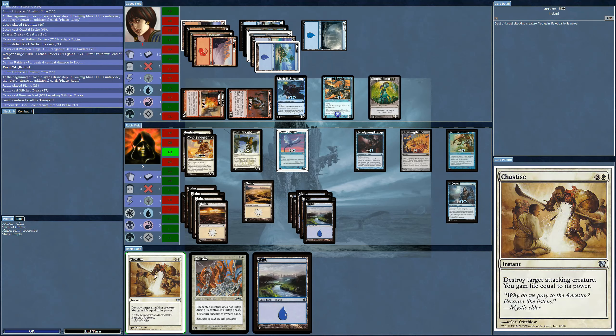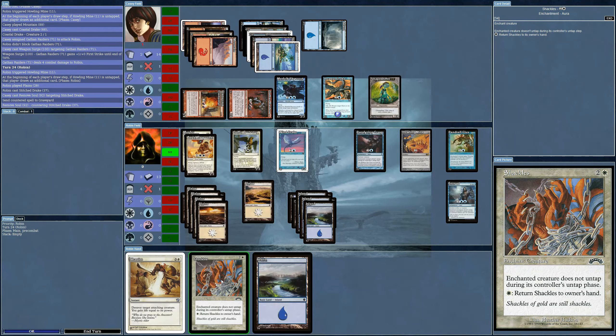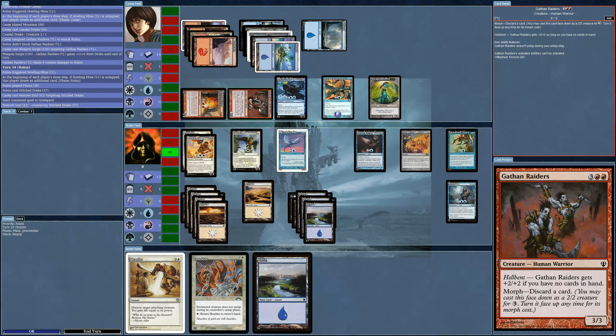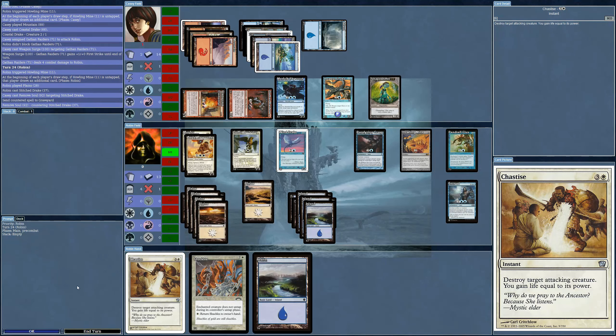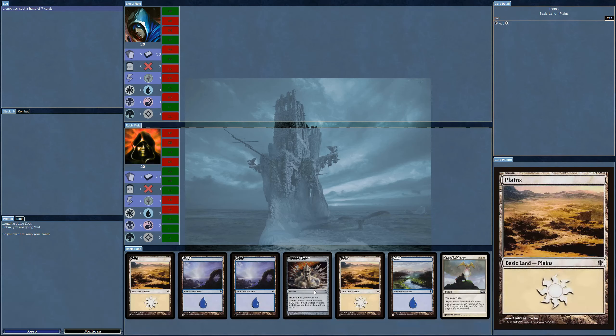Every time I put Shackles on the Raiders it's just going to untap anyway because the Merfolk is going to block. I need to bring another creature into play. The AI has two creatures that can block, so I might as well attack — it can't stop them all. There you go. Overthinking things here.